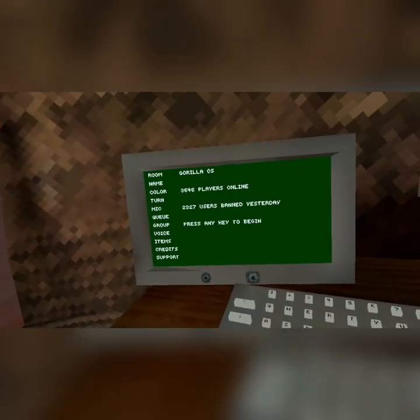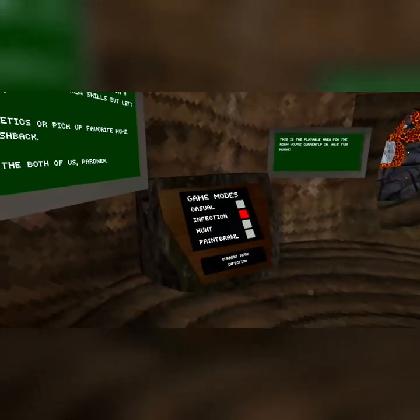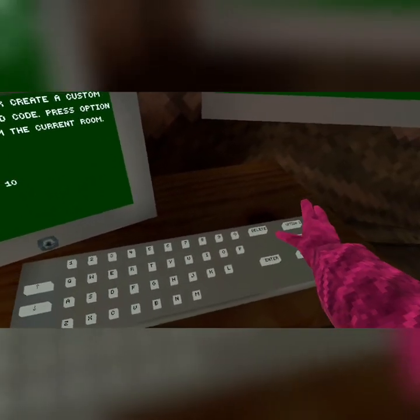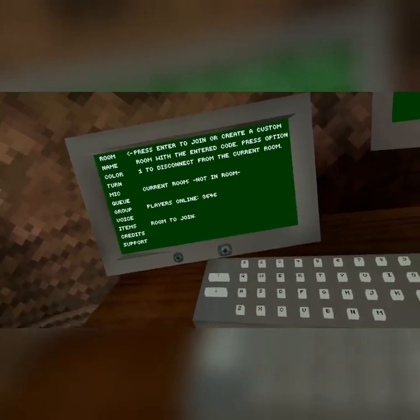Put it into the computer here. When you first go through the computer, you're going to see something like this — just press any key to get rid of it. From here, just hit option one. So you hit option one and you're not in a room now.